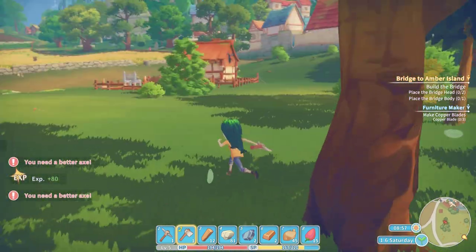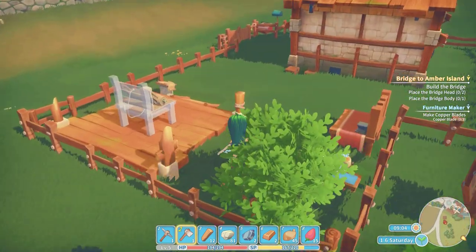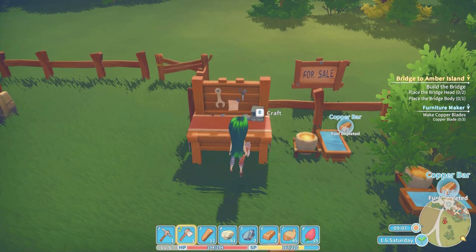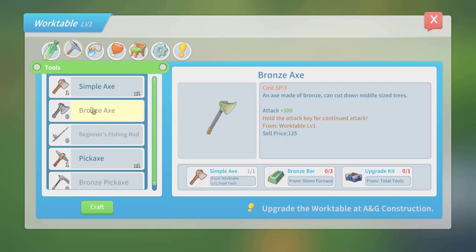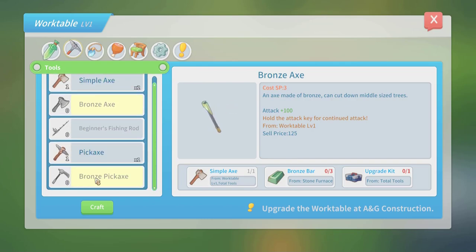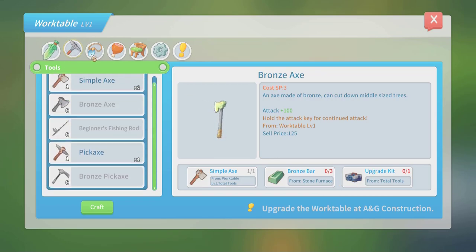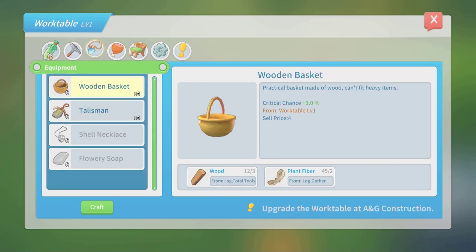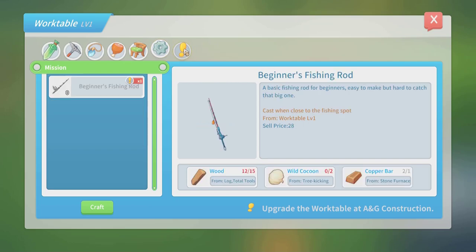We need a better axe. Let's find out how we make a better axe because this is probably going to make it easier for us. Okay, this doesn't look easy — I thought this was going to be a lot more simple. Upgrade kit. How do we make an upgrade kit? Does it tell me how to make an upgrade kit? Not that I can see. We also need this stuff, and I don't know where to find this.